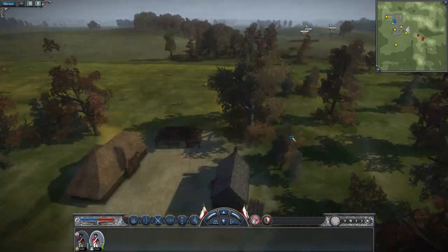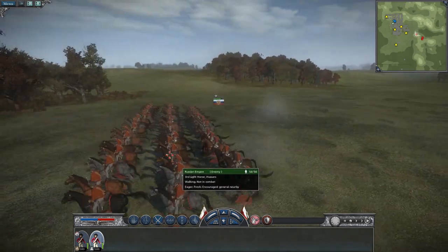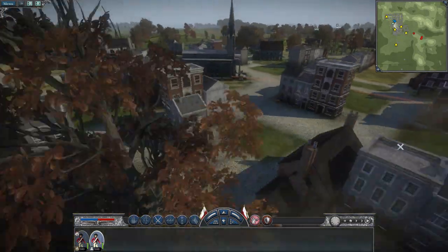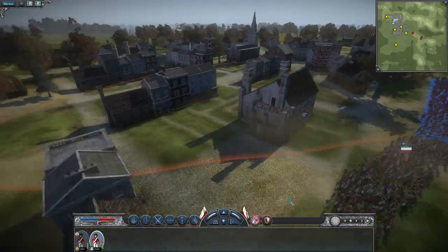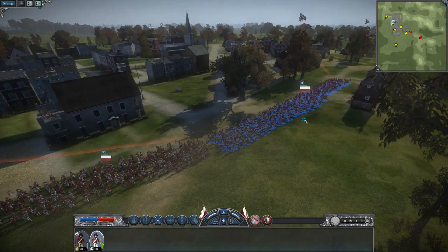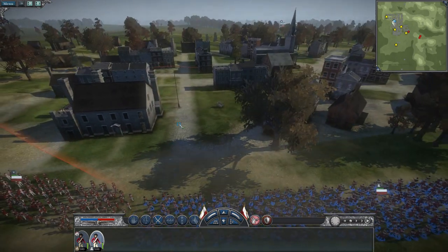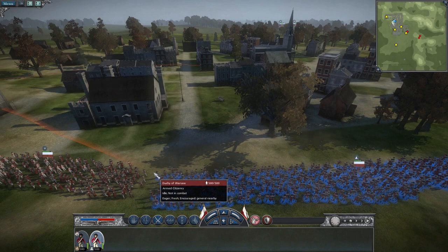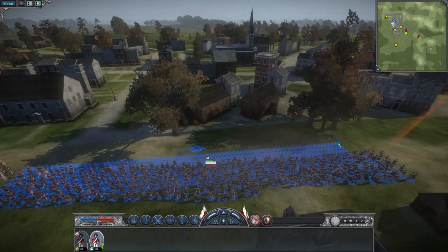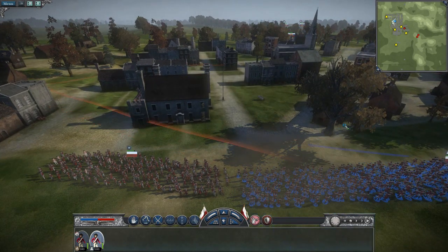His cavalry is going front. Wait, is this normal cavalry? Oh, those are hussars - not good, not good at all. The peasants are unable to form square formations, so cavalry is quite devastating for them. Okay, let's go like here.